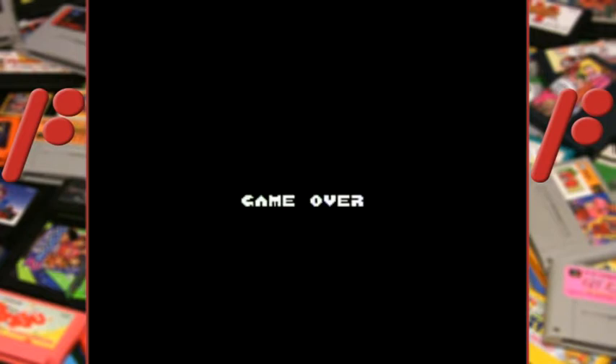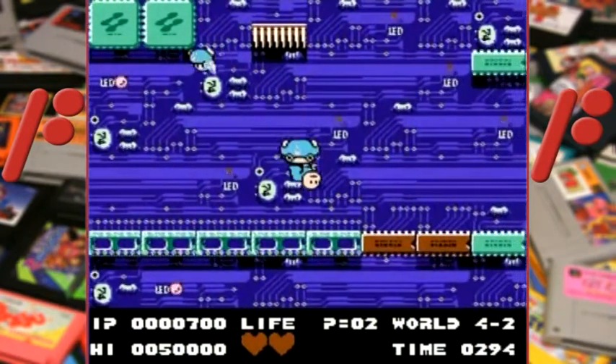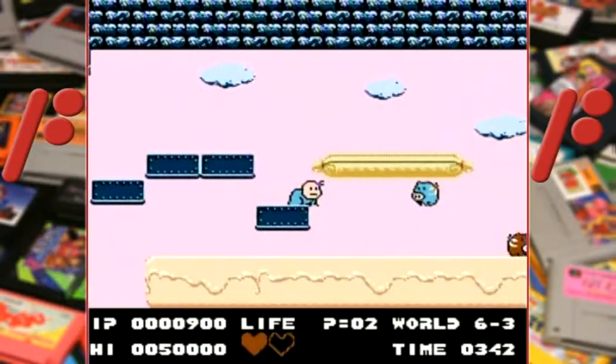The game has infinite continues, but like Kid Dracula you lose your heart upgrades after a game over. There is also a level select code, which you'll need actually, as the last world — World 7 — doesn't let you continue; instead you get sent back to World 6.